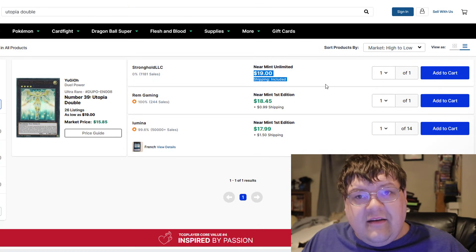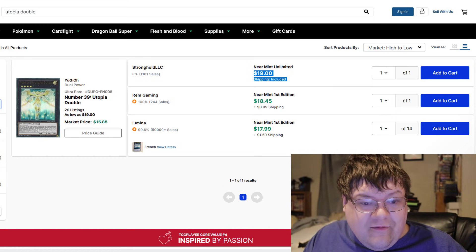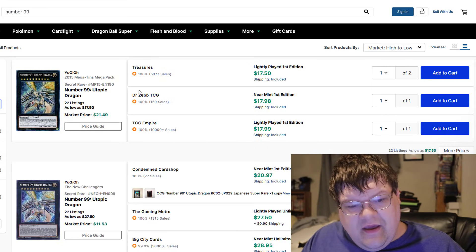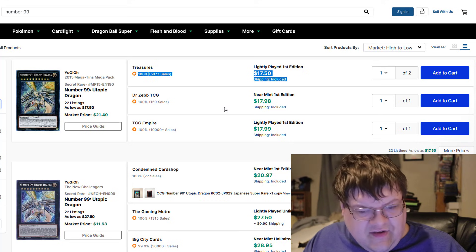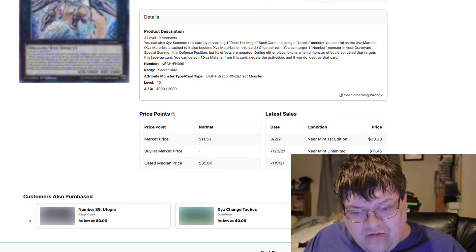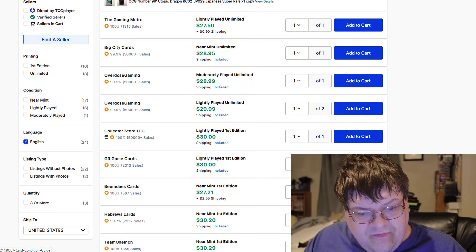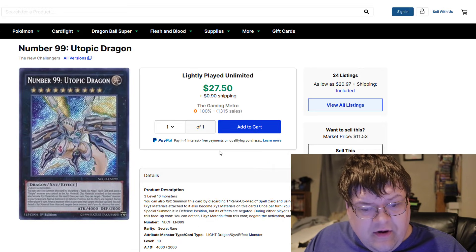Utopia Double is still a $19 card — who would have guessed? It's the key cornerstone for the Utopia deck; this card needs a reprint, by the way. Utopia Number 99 — the Tin version is like $18. The regular copy of Number 99 is actually $30? That's what the last one sold for. $30 for this bad boy — interesting stuff.